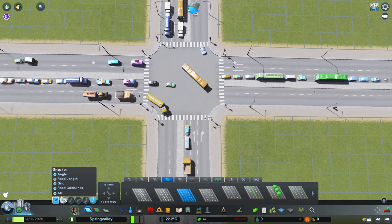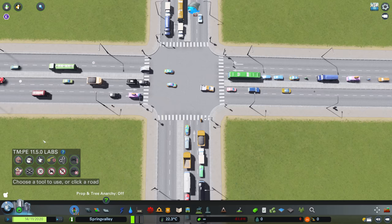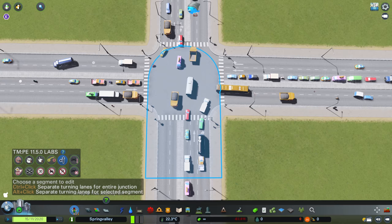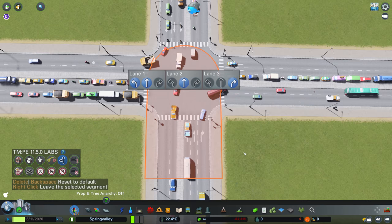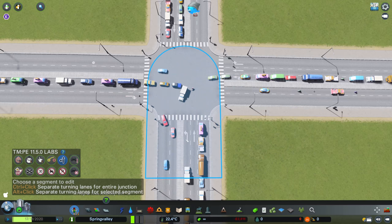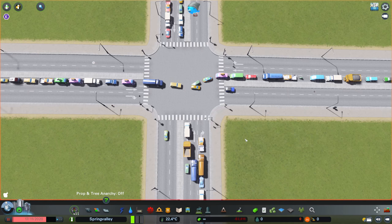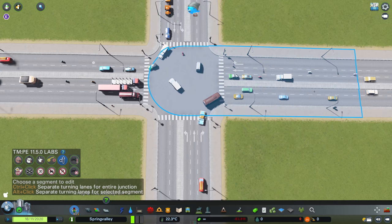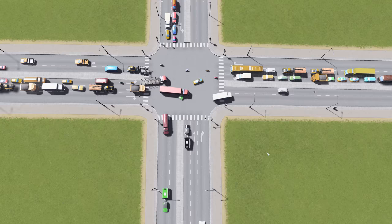A fantastic tool in Traffic Manager President Edition — I am using the latest labs version — is the lane arrows. If we hold Control and click, it says 'separate turning lanes for entire junction'. So I'm going to do just this one here. You can either manually change them, or if we alt click, that is just going to do this segment here. We can see the lanes changing — we now have a left turn, a straight on, and a right hand turn. Control click would just do all of them. A few cars are going to disappear because they're getting a bit confused, but now we have dedicated turning lanes for everything. That is much, much smoother.